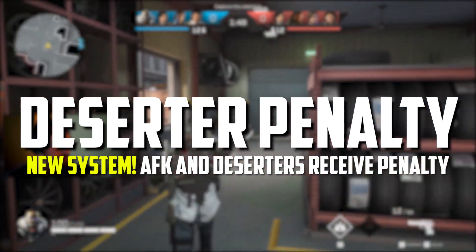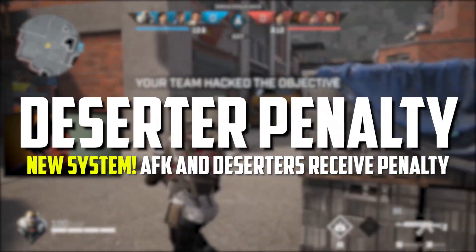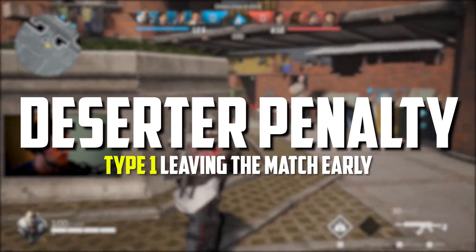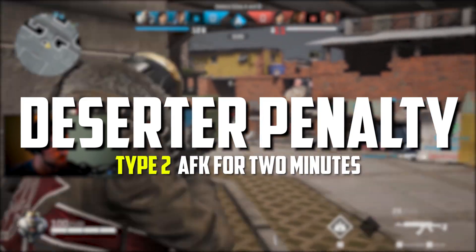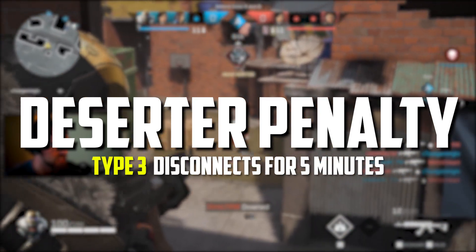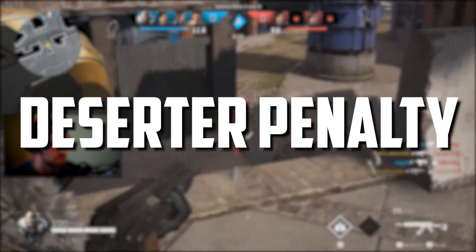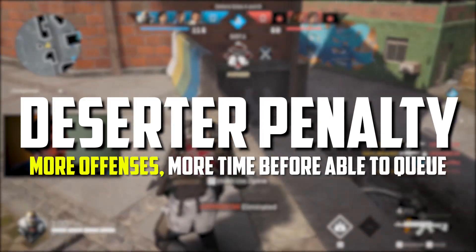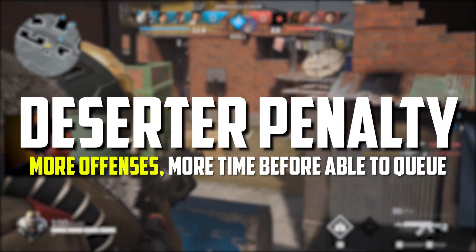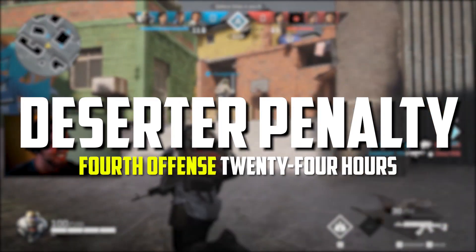Specific penalties could still change based on data and feedback. The deserter penalty falls into one of three categories: leaving a match early means a player who leaves a full party not through a disconnection; the AFK deserter penalty is for any player that hasn't provided a valid action for approximately 2 minutes; and disconnected is a player that disconnected for at least 5 minutes before the match ends. Players meeting these criteria will be unable to queue for a period of time based on number of offenses, with a timer shown — first offense is 10 minutes, second is 30 minutes, third is 4 hours, and the fourth is 24 hours.